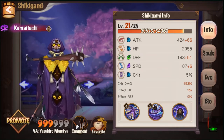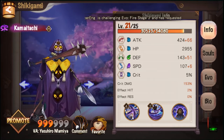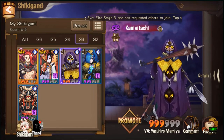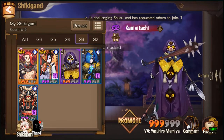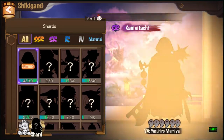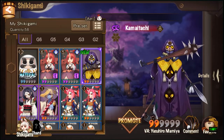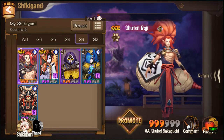So what we're gonna do is reroll the skills for this Kamaitachi. We're going to feed him into a Grade 2 Kamaitachi, so let's summon one right here right now. We're gonna promote this Kamaitachi and feed the Grade 3 one to it.